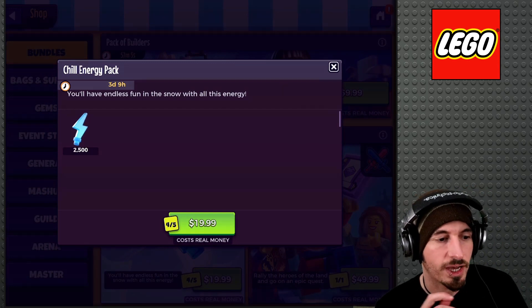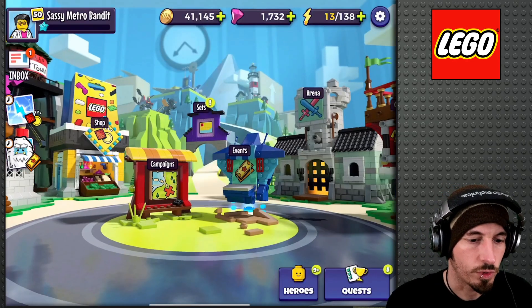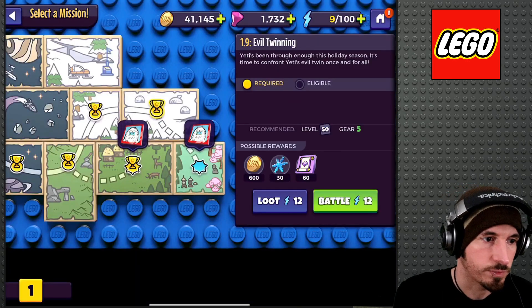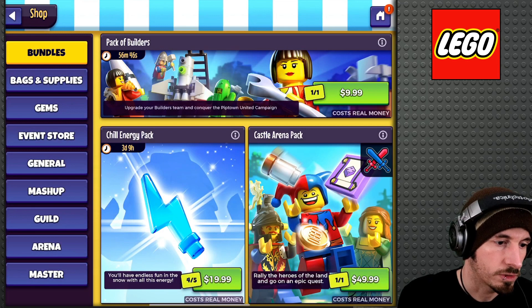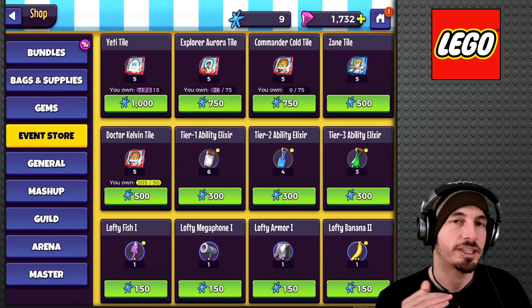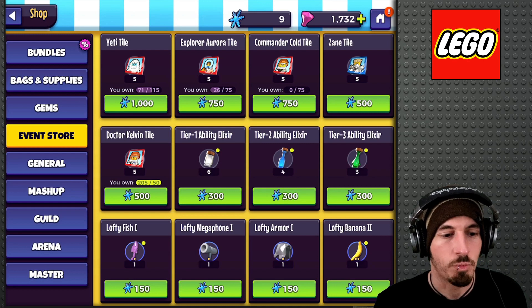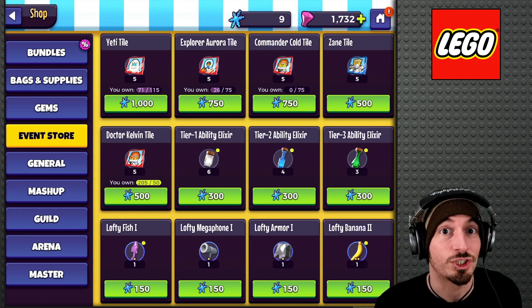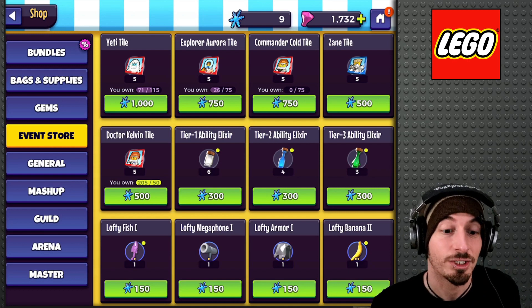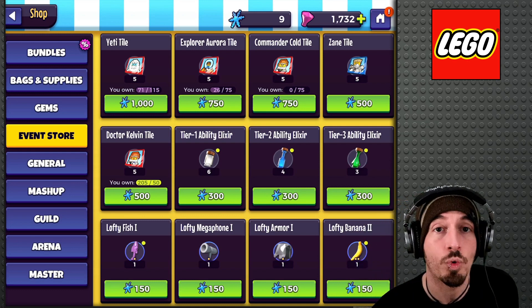In the Chill Energy pack we get 2,500 Chill Energy for this Yeti mission. Then we go to the Yeti mission and loot for these Snowflakes. Then we use the Snowflakes in the Event Store on Tier 1 Ability Elixirs, Tier 2 Ability Elixirs, and Tier 3 Ability Elixirs. So I want to see how much that really equates to down the line — ultimately, when all is said and done.